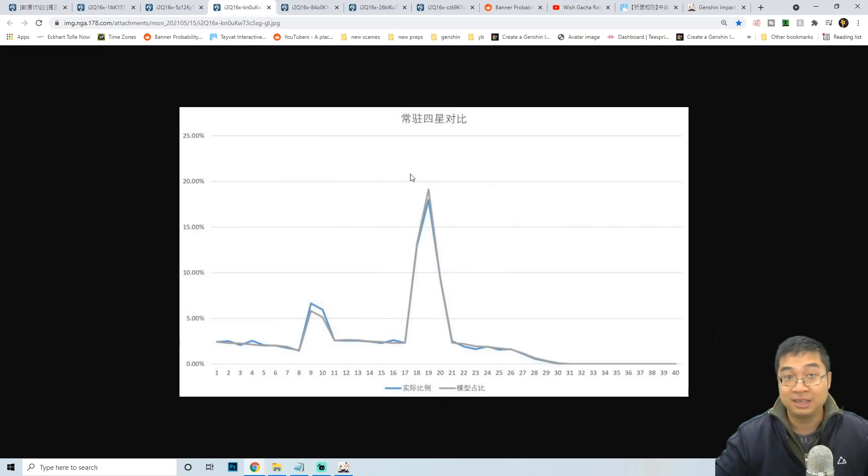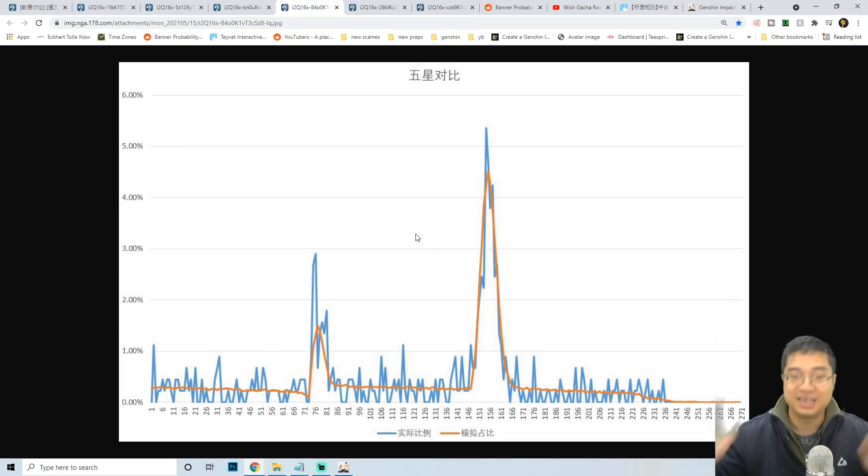Looking at the standard banner four-star graph, your four-star chances increase on the first opportunity around your fourth purple. If you don't get your four-star character the first time, your next purple will have a dramatic increase in chance. This pretty much caps out at the 30th wish. The data shows that by the 30th wish you're pretty much guaranteed to get at least one four-star character — and the same applies for weapons.